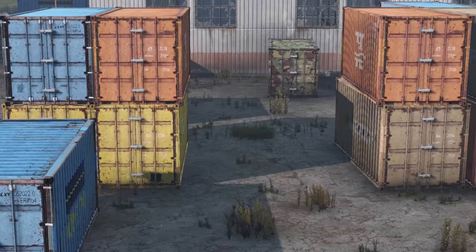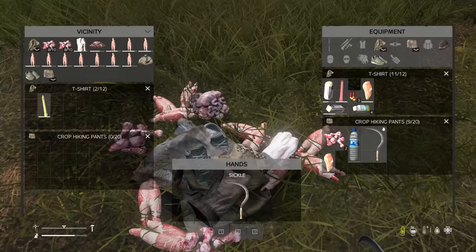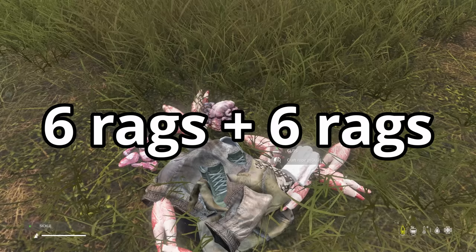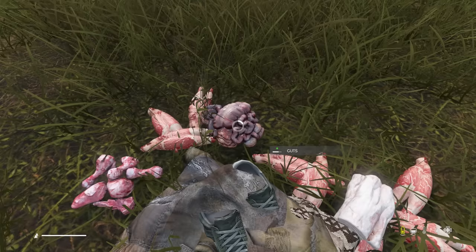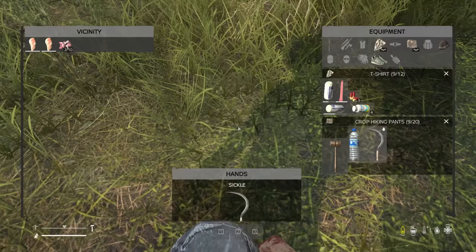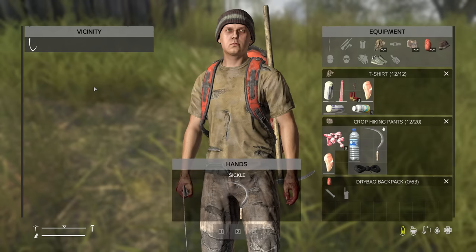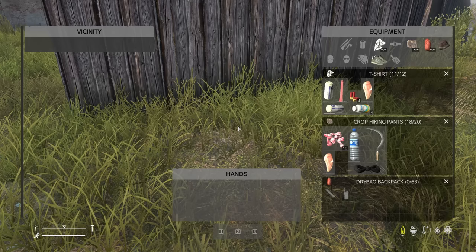Fishing is probably the easiest and most efficient way of filling up your food bar early game. You can find fishing rods with hooks in containers, in shipping yards, and at crashed boats along the coast. You can also craft one with a rope, which is lootable, or you can craft it with six rags plus another six stack of rags, or with guts combined with a blade. Combine the rope with a long stick and you get a fishing rod. You can then take bones from dead players, chickens, or whatever animal you come across and combine them with a blade to make improvised hooks.